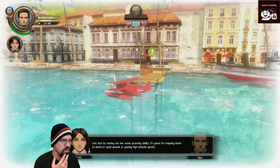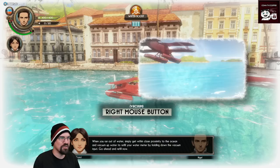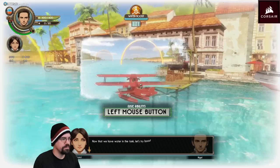Let's start by testing the Water Boosting Ability — Mouse Wheel. This is a real thing. You know, the plane's sucking up water with their Water Boost propeller thing.